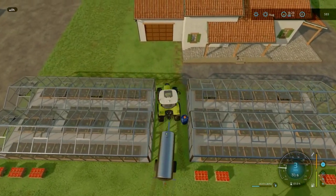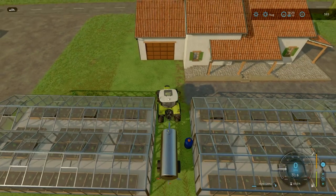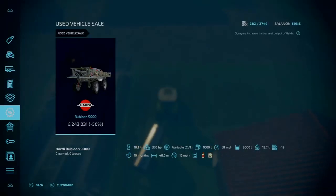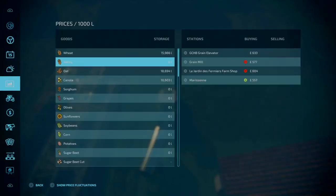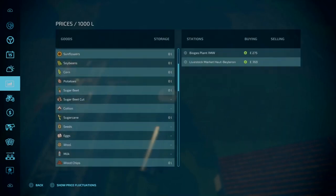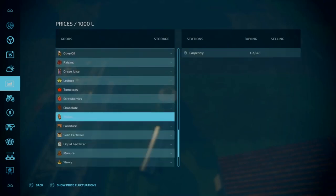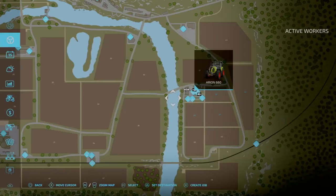Can we squeeze through? There we go, squeeze out of here. How much are the strawberries going for at the moment in the market, and where's the best place to sell them? We could keep them for the bakery but the amount we're producing, I'm not even thinking twice about it. 584 pounds per thousand litres at the farm shop, or 577 pounds per thousand litres at the bakery.